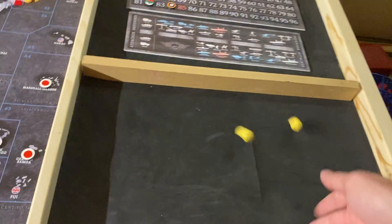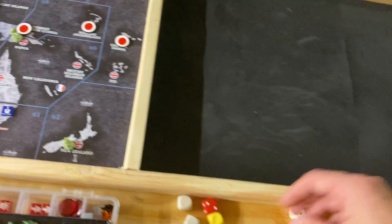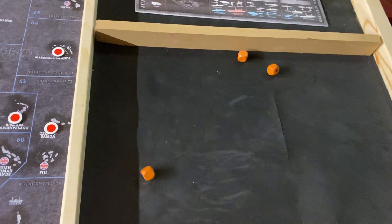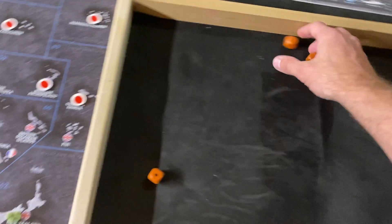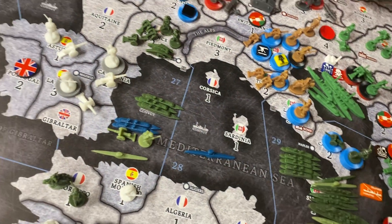Let's do the Tyrol battle. Tie roll — 2 twos. I got a hit. Defense roll of 3 threes — 1 hit. Wow, that was a heck of a gamble and it paid off. So that will be contested.